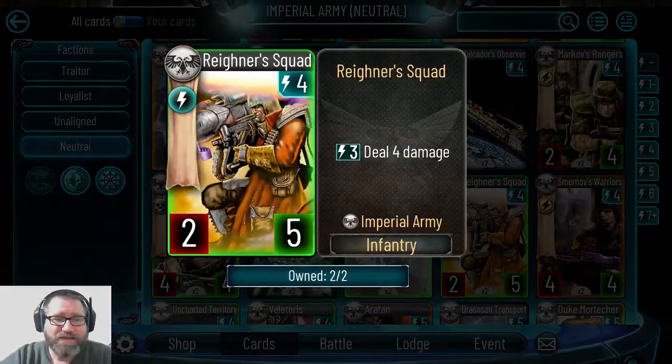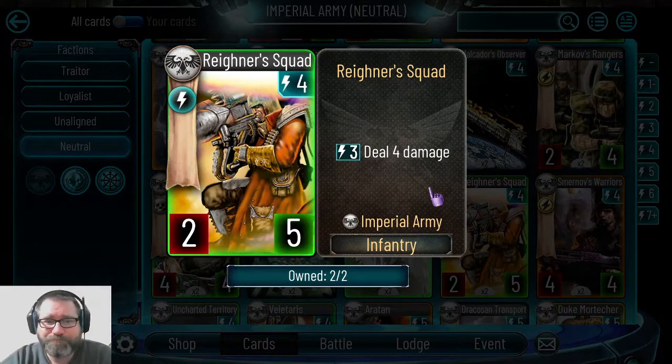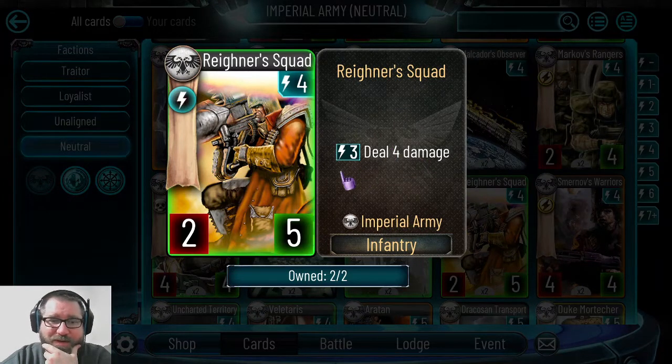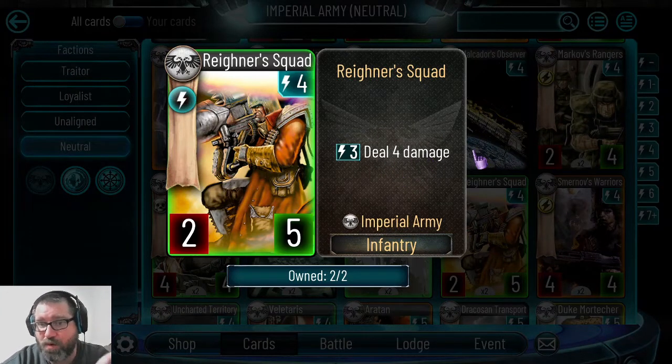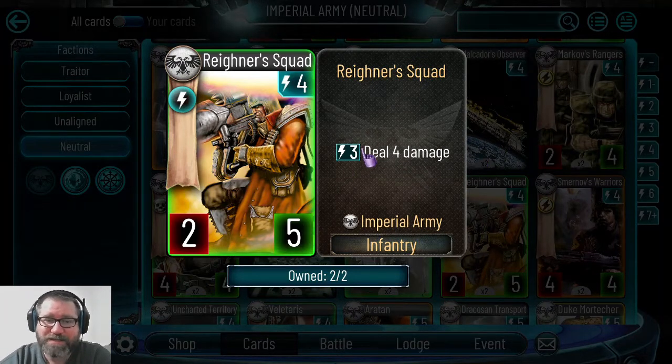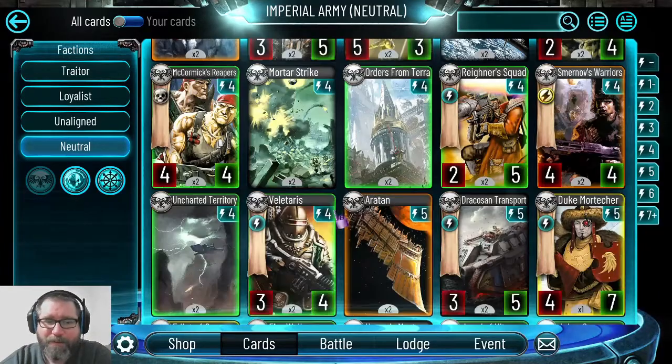Rainer Squad is an early card that still has a place every now and then. If you're looking to do high damage with the ability, you're better off with a faction card — but if you don't have faction cards because you're playing a neutral warlord, they're okay. They've got five health which is nice, but the ability is a little costly. I prefer something like Velateris.